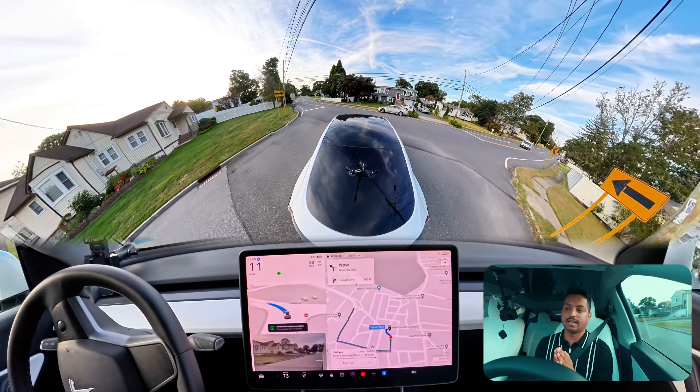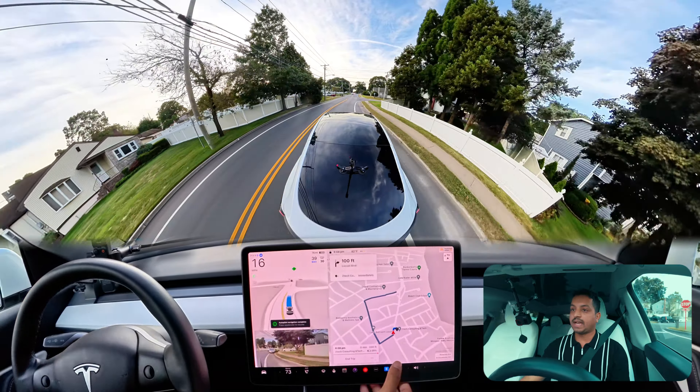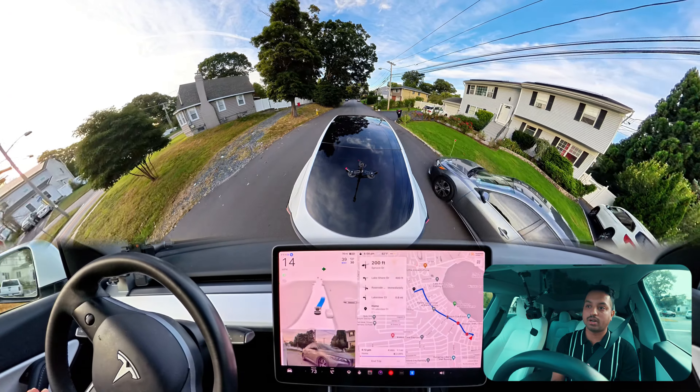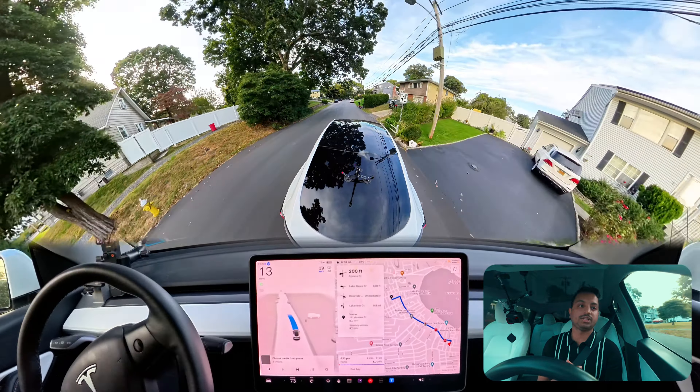We're going to make a right turn on this stop sign. Our car stopped and looking on our left side — there is no other car after this car, we should proceed. For some reason the car is stuck. That car was way way behind, but still the car just sat there. After that car, we should have proceeded, but okay, now we're proceeding — it is what it is.